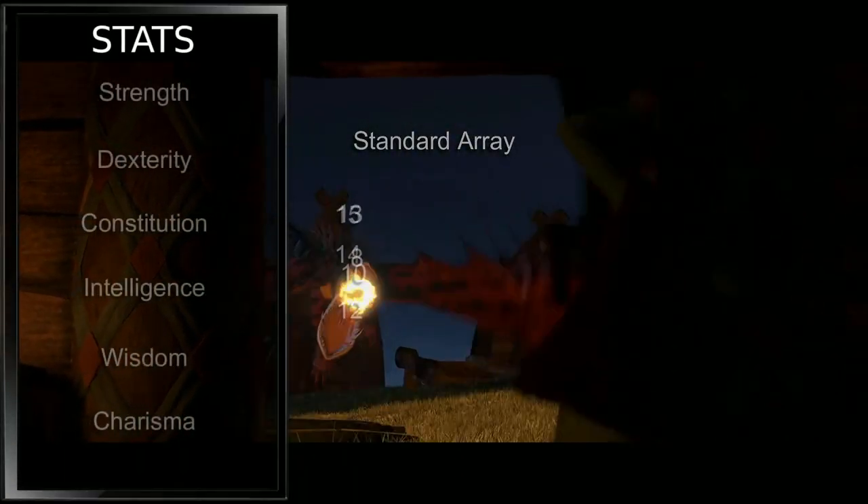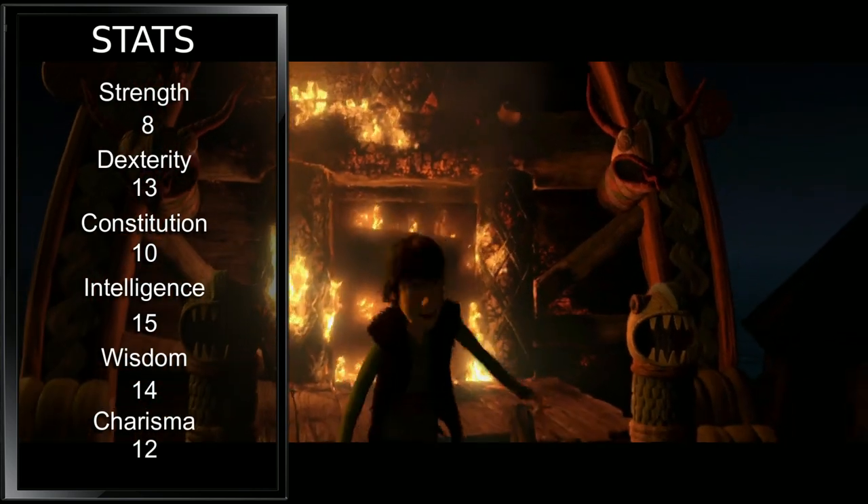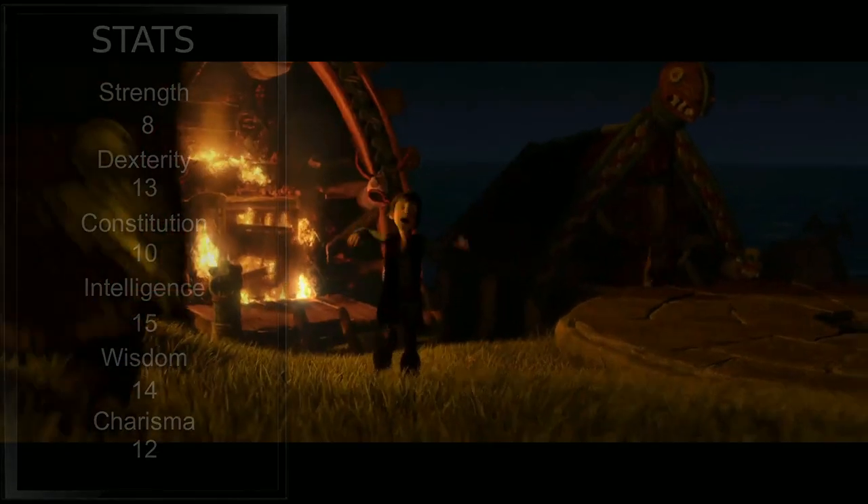For stats, we'll be using the standard array of the Player's Handbook, divided up as you see here. We prioritize Intelligence, as we use our head more than brute force, and we follow up with Wisdom and Dexterity for some later multi-classing.